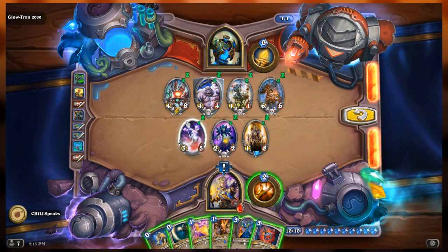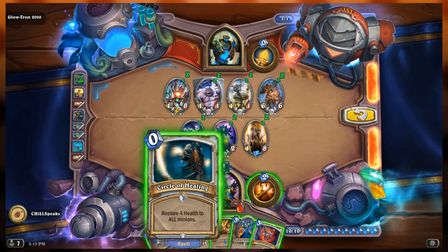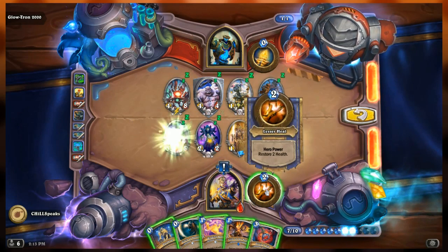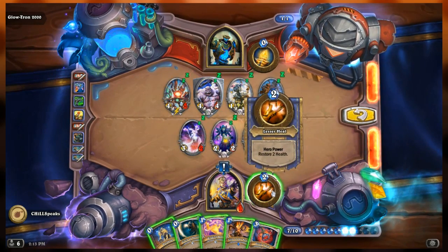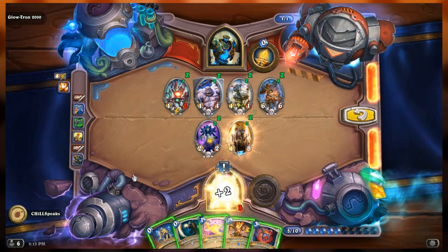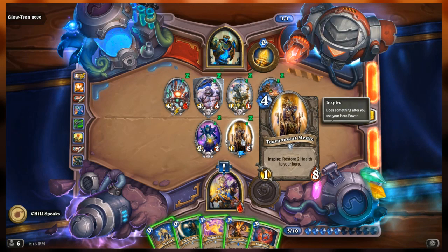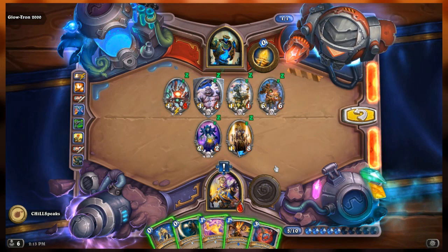I think the easiest way is the farseer and then the hero ability both targeting the soulpriest - she's dead. Then we can take everything else out pretty easily. If we play the elixir on her it's actually going to kill us - it's not going to heal her, it'll deal damage to her and deal damage to us. So farseer to soulpriest - he's going to attack - then lesser heal. That was close! If I had done the lesser heal first I would have lost.